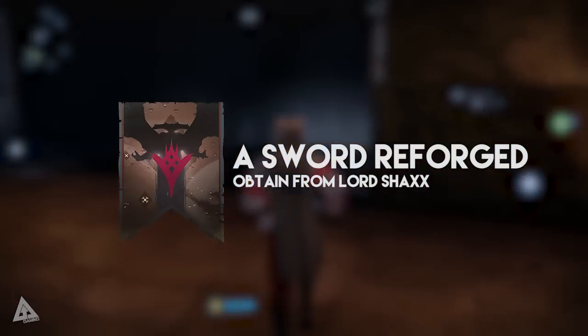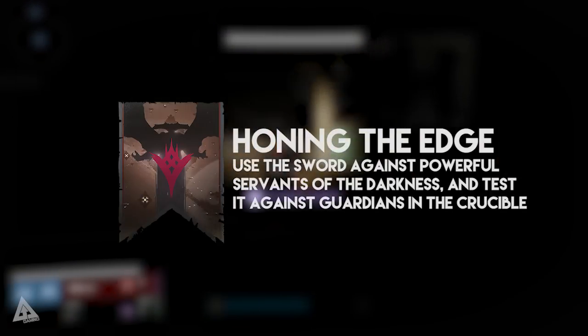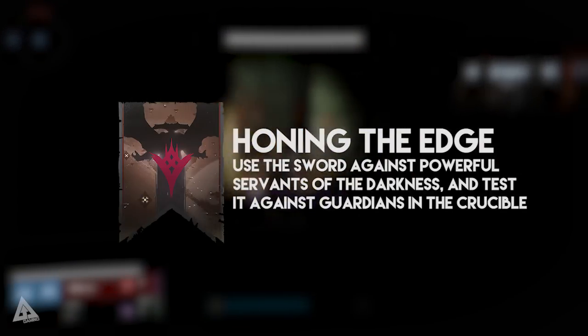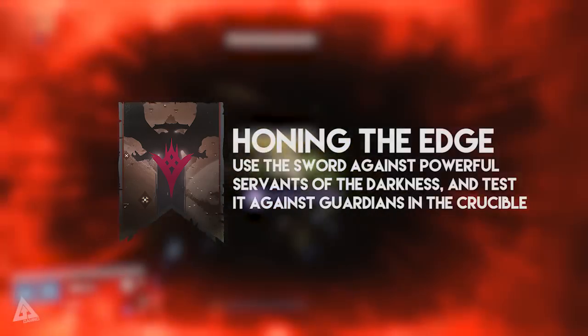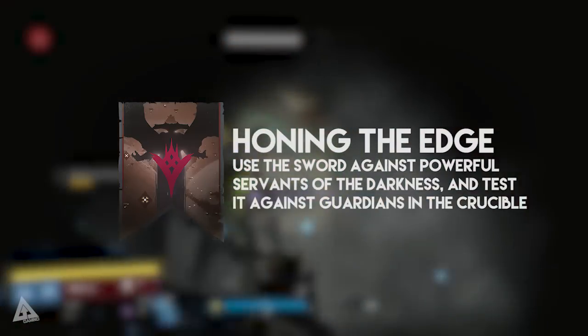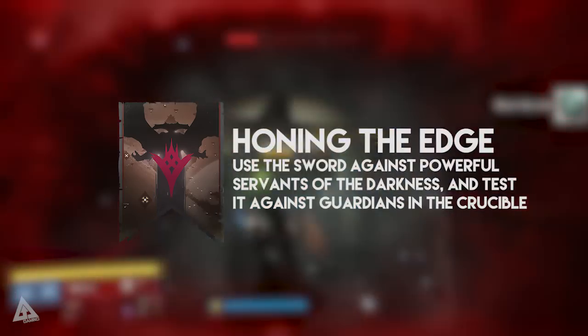To begin with, you get the quest Holding the Edge. This requires that you use the sword against majors or ultras, and also against guardians in the Crucible. You need 50 major kills and 25 guardian kills. Pro tip: if you don't want to waste your heavy ammo, you can still kill with the hilt of this sword.